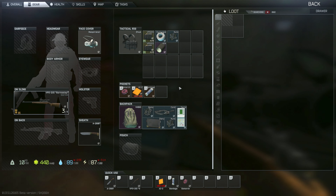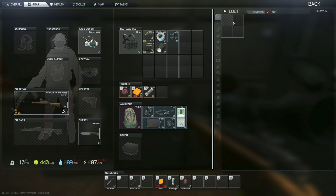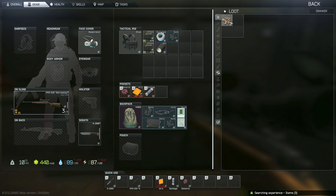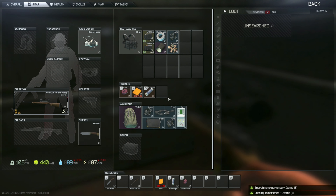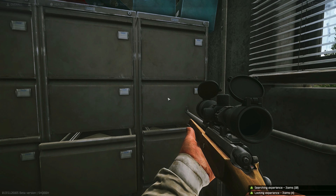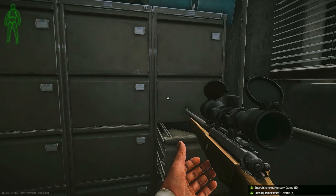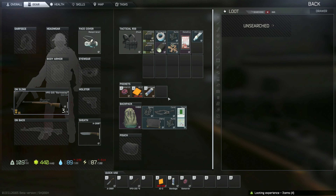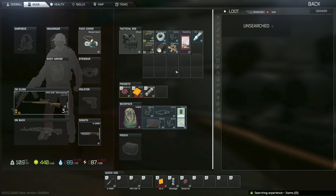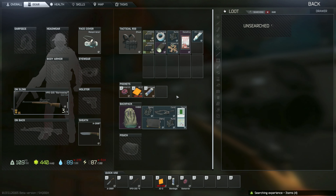We'll take what we can find. Metal parts — nice, at least we get metal parts. Baker's Book again — I'm going to have to start searching more cabinets on my other account to find that Baker's Book. I cannot for the life of me find another one, but I can find two in a row here.